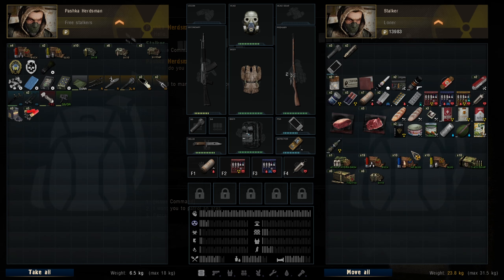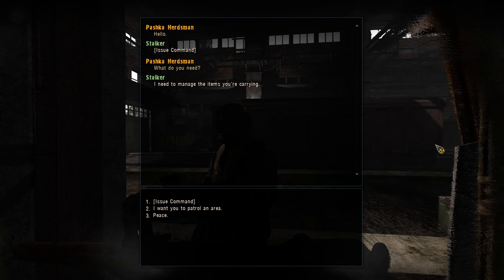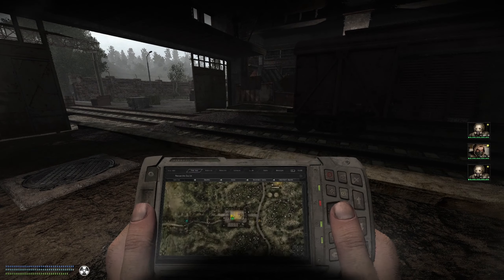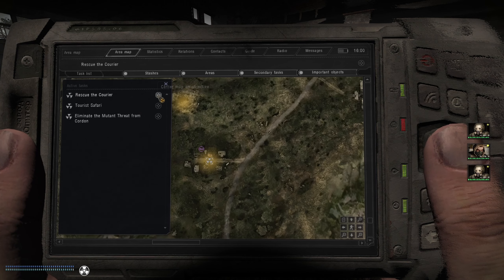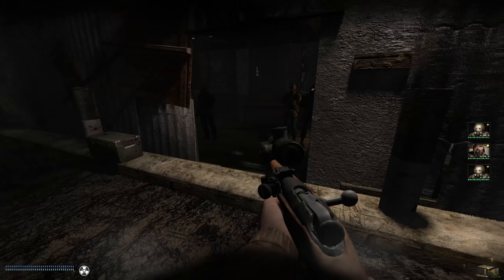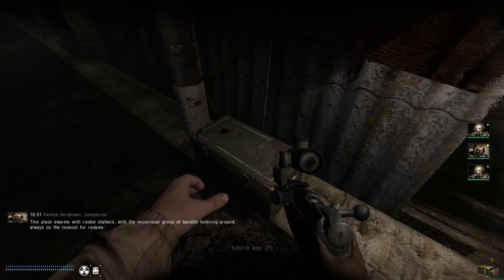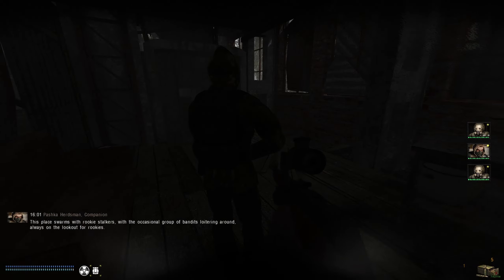I think that's everything we need. You can also take some canned goods my friend — there is no reason I need to be carrying those. Can I move? Thank you. Is there anything else we're missing in this area? I don't think there is — nothing outstanding. Rescue the courier, tourist safari, and the mutant threat — that should be enough to turn in a decent chunk of stuff.